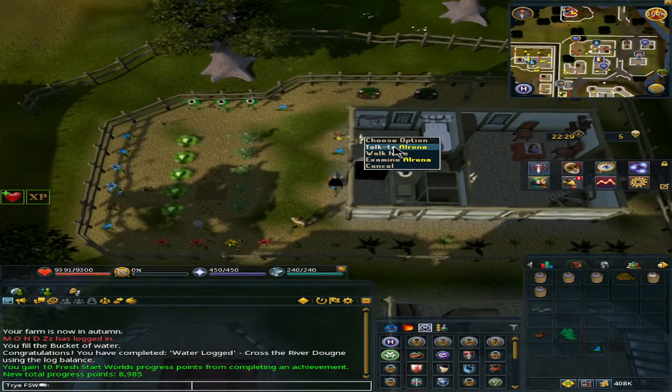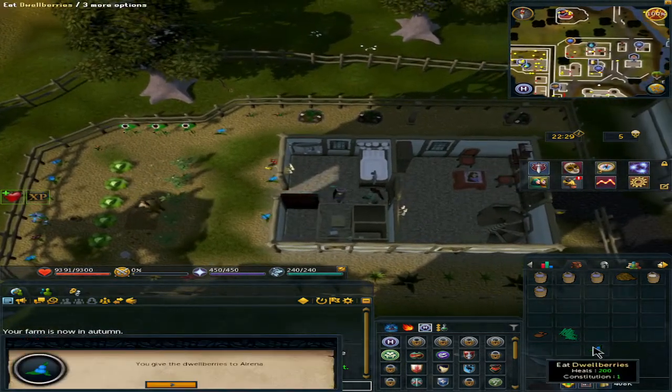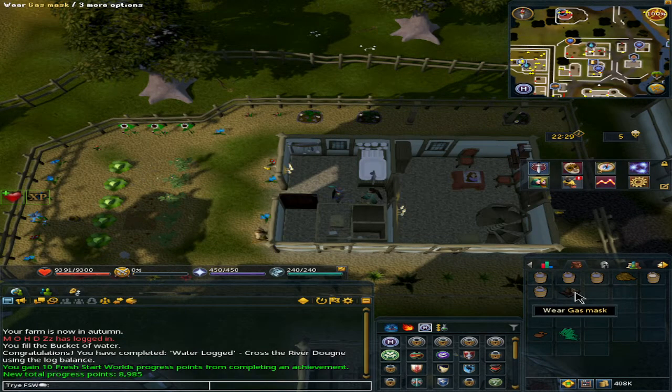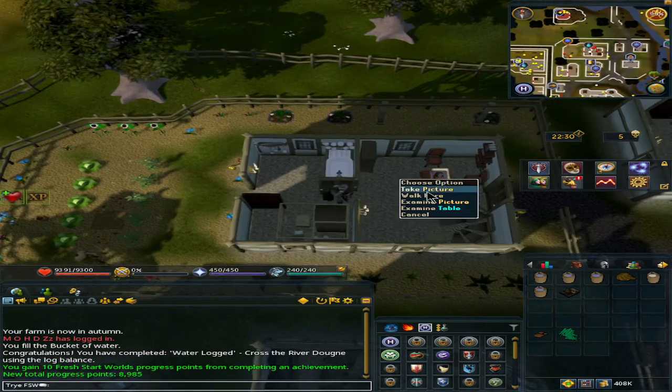Next, open the door and we will speak to his wife. She will require dewberries, which we already gave to her, and she will give us a gas mask. Afterwards, open the next door and take the picture.